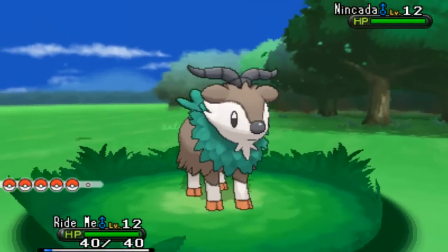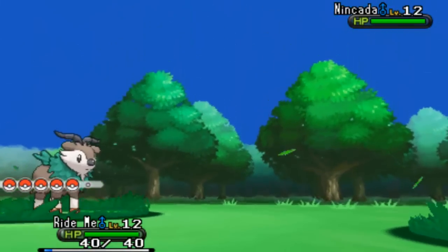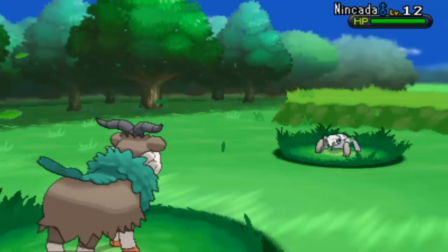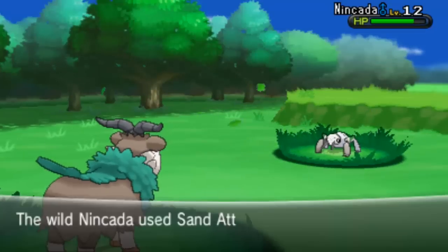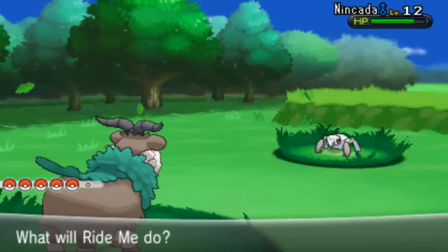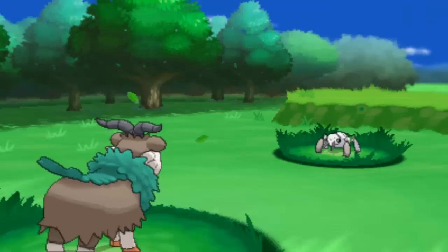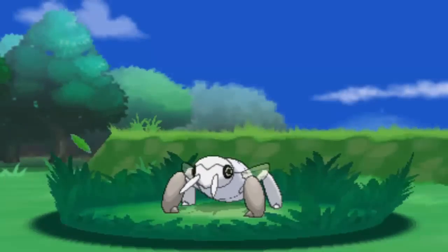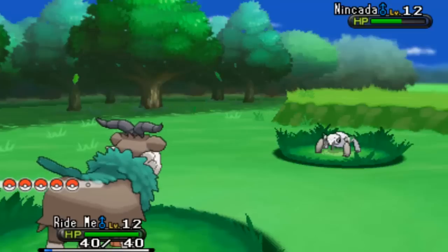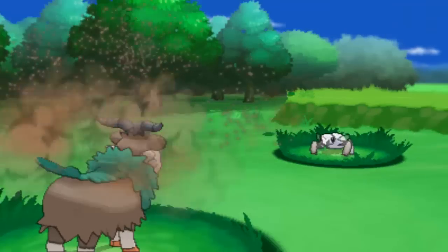Yeah, go for it! It's Ground/Bug type at the moment, so we've got the advantage. Vine Whip it — it'll be neutral. I just want to try out lots of different things, lots of different pokes. We just want to weaken it, that's all. Do you want to steal some catch rates? Weaken it down first though. I just want to crit it. It's got harder to hit. A crit may help — even if you crit you'll take it down to the red. I think I can catch it now.